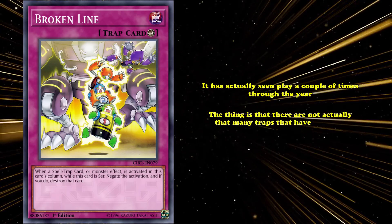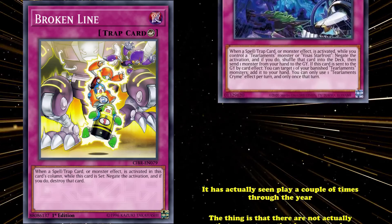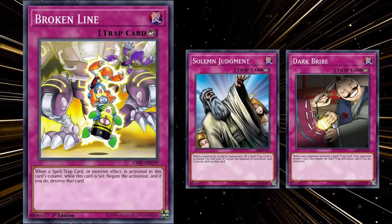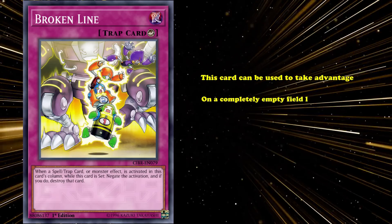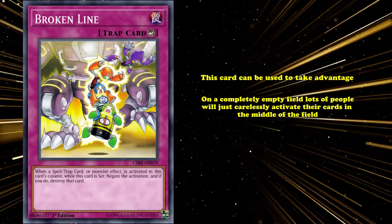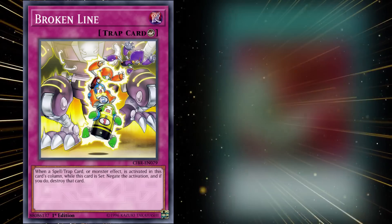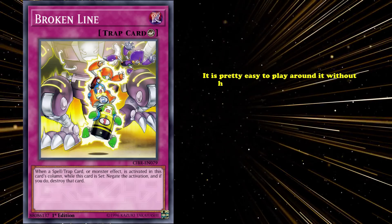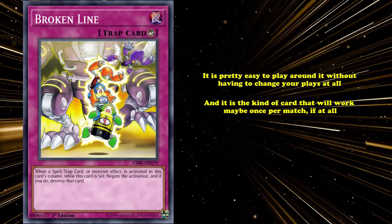There aren't actually that many traps with generic negates for anything like this in the game, despite the fact that every archetype seems to get an archetypal omni-negate these days. When you want to go beyond Solemn and Dark Bribe, this is the kind of card you're stuck with. This card can be used to take advantage of the fact that, on a completely empty field, lots of people will carelessly activate their cards in the middle of the field. The idea is to have this card in the center column and use it to protect your other back rows against your opponent's blowouts. The issue with Broken Line is very obvious though — it's pretty easy to play around it without having to change your plays at all.